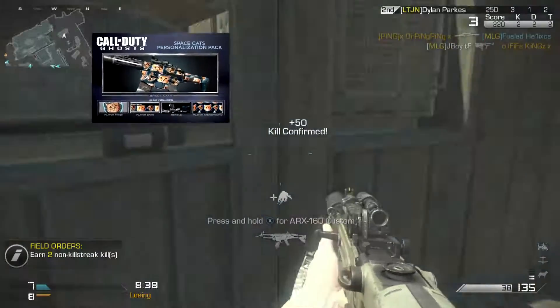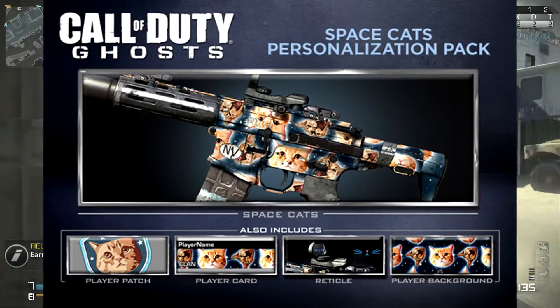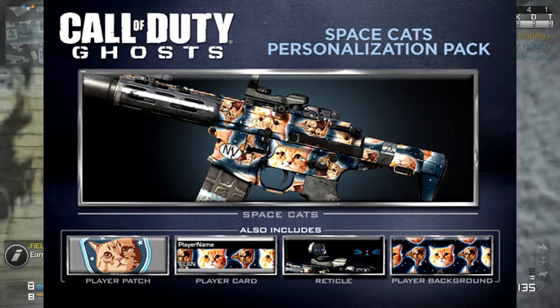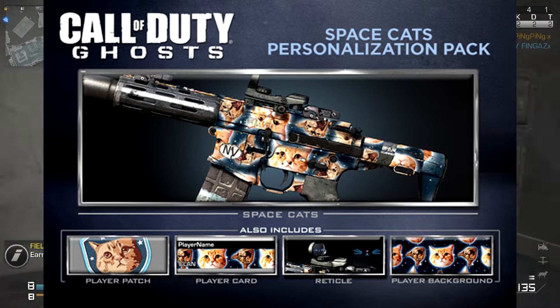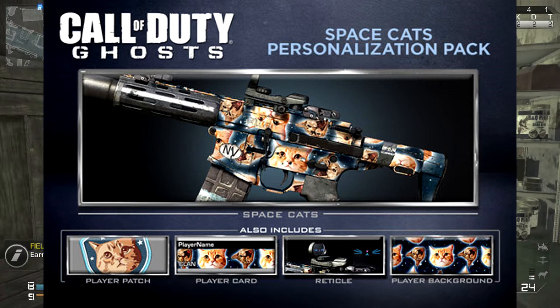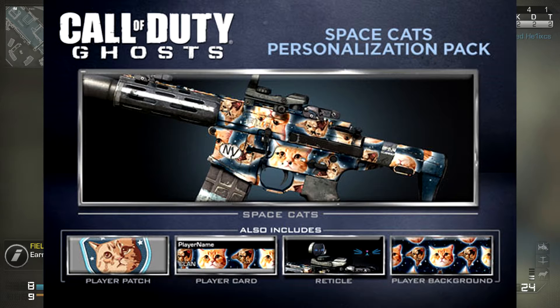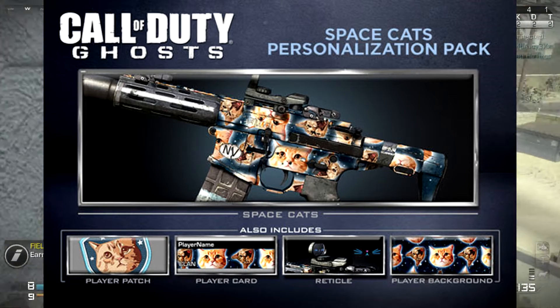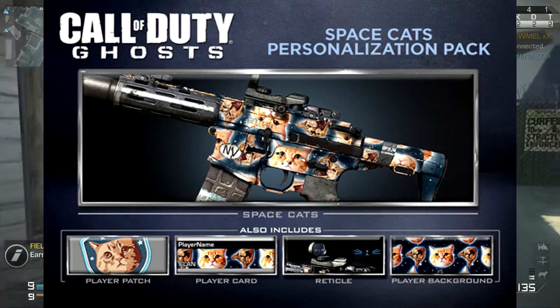Here is the Space Cats camo, as you can see on screen now. This is basically cats pasted all around the gun, and I actually quite like the reticule. I was running it on the FAD earlier and it was going quite well. I also run the player background and I know people who run the player patch — it actually looks quite cool.